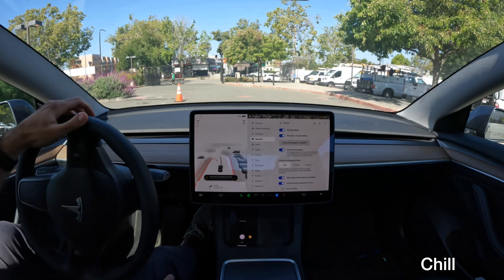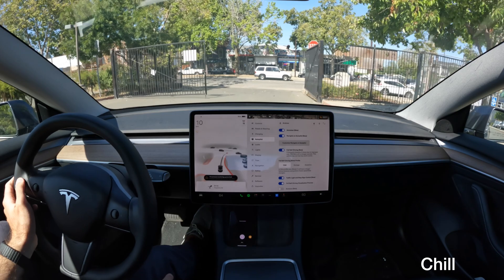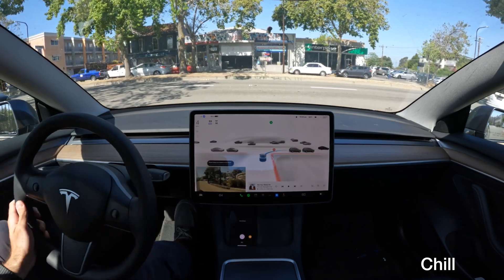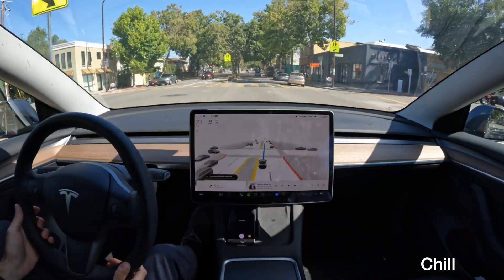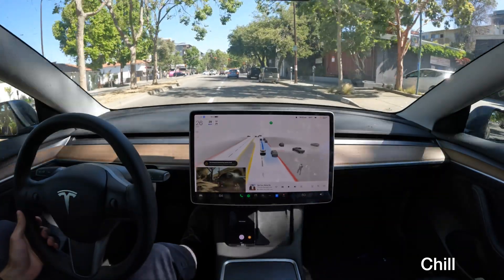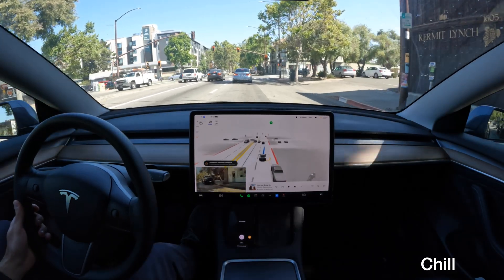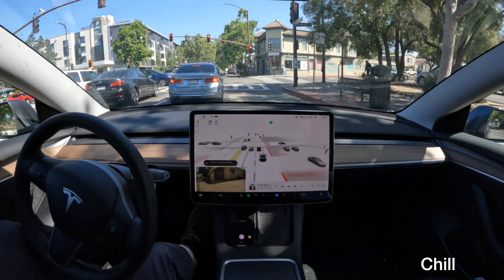All right, we're going to test again with Chill in a sec. So as you can see, this is test three out of three — we're on Chill now to see how it does. Let's do it. Wow, the car just committed there. Didn't even look. I knew it was safe to go, so I let the car do its thing, but it definitely needs to stop there. I think that's more of a user error issue than anything. As you noticed, it got into the left lane, whereas Assertive didn't but Average did.